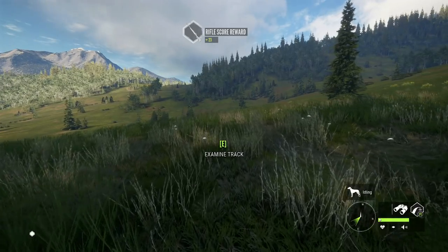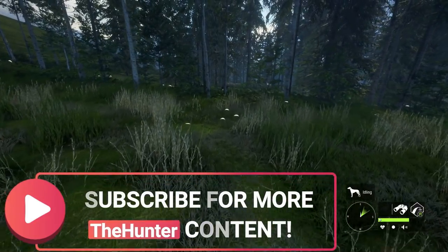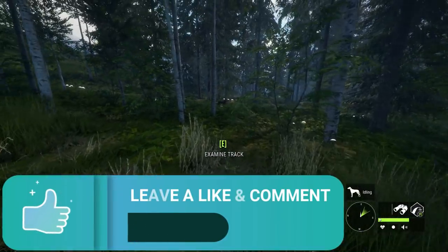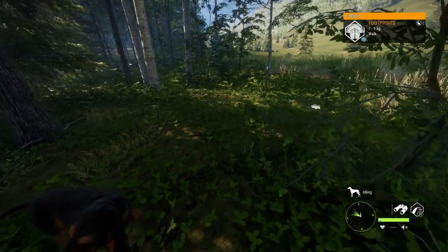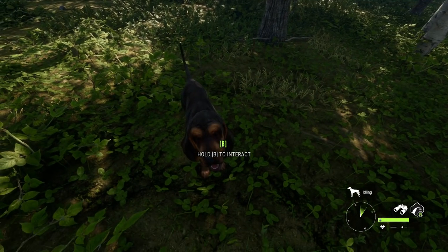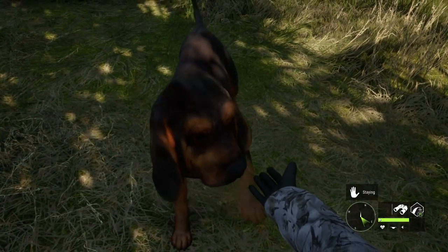Hello everybody, we are back here on Hunter Call of the Wild and today we've got a very special early look at the Bloodhound DLC. We just tracked down a pronghorn after wounding it with the 223, and the dog led us right to it with absolutely no issues losing tracks or anything like that. I'm super impressed with the bloodhounds just from that first kill alone - they're doing a lot better than the dogs did in classic.